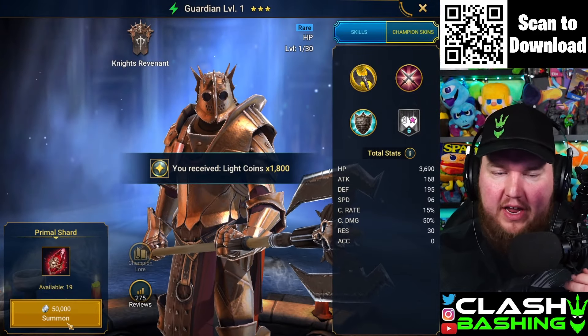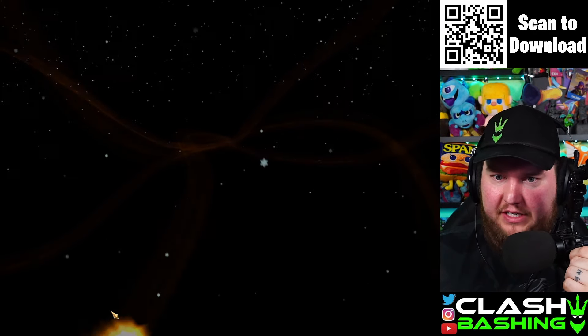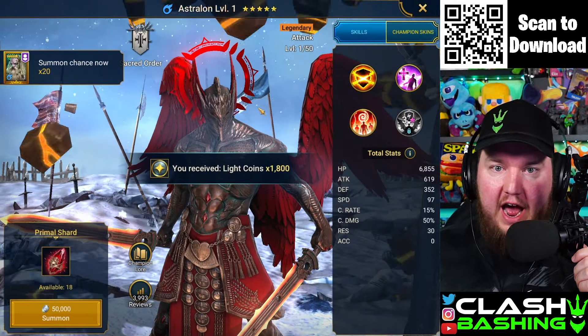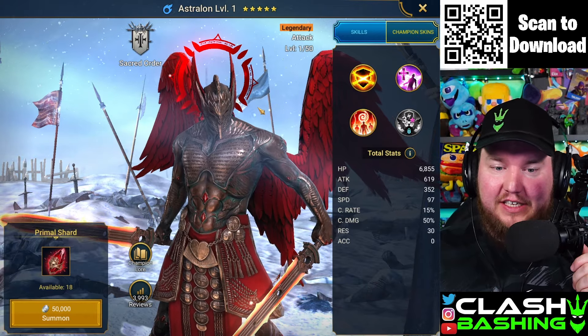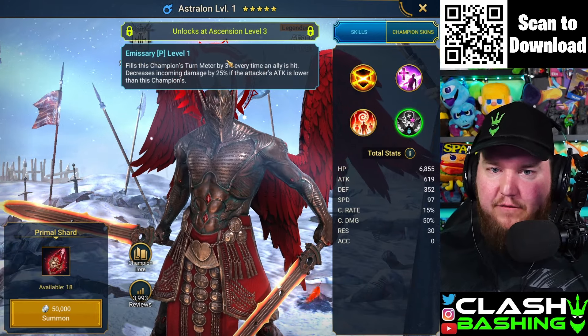We're pulling these one at a time. We get a rare to start — that's okay, we got 20 shards to pull. We gotta get something crazy... oh baby, we got Astralon, which also boosts our Brogni chances!